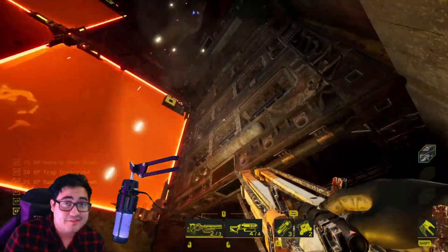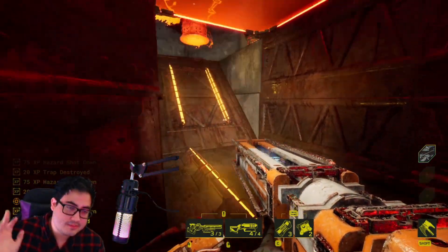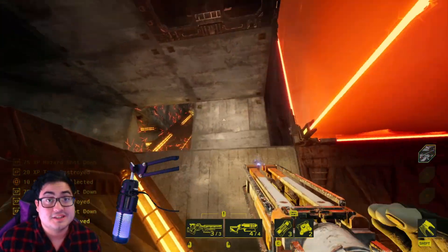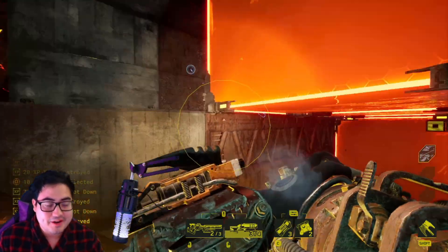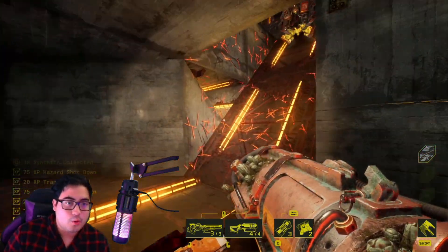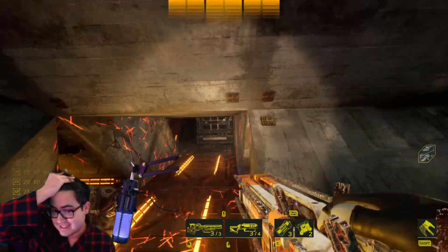Quality of life improvements include loot magnetization, which I've quietly wanted for a while. A lot of times when you destroy a tomb, all the resources would fall into a corrosive cube and you'd be out of luck. Now with loot magnetization you can collect them. There's a little bug where resources orbit you sometimes, but I'll take that if it means we get loot magnetization.